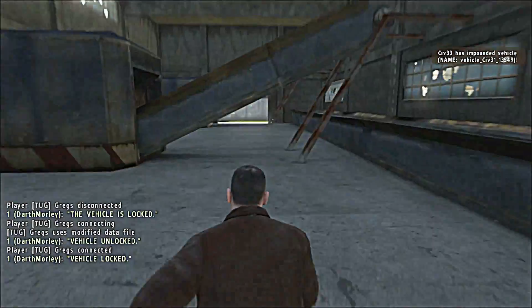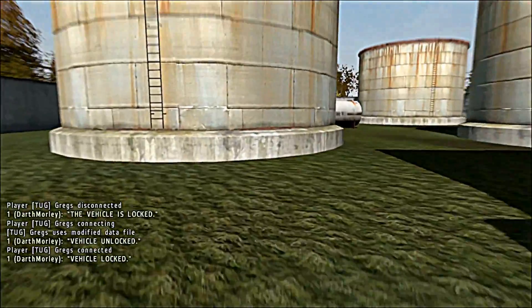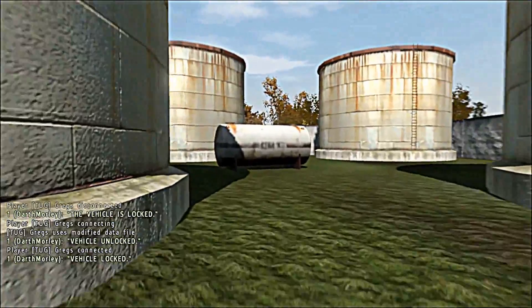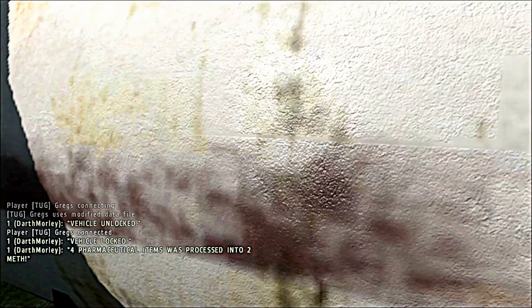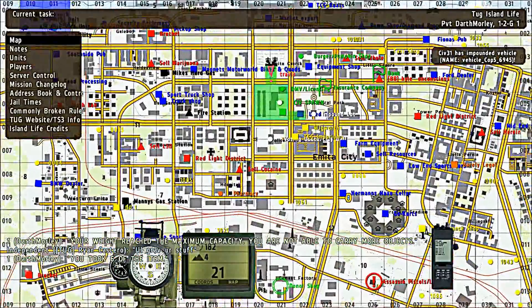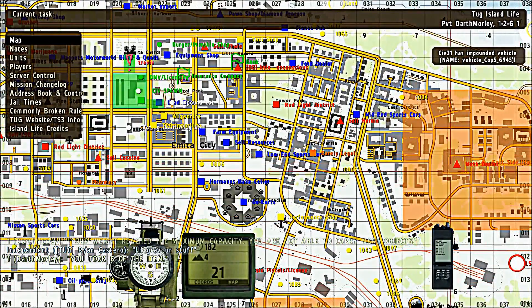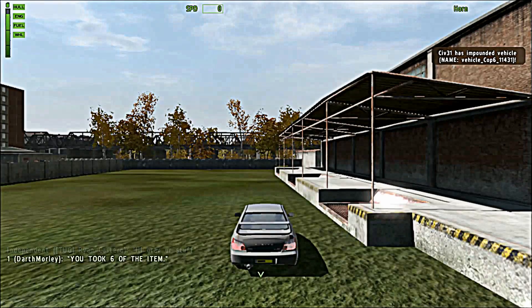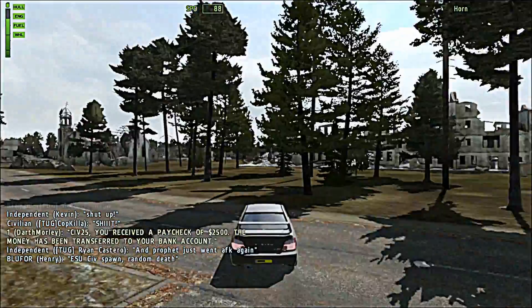So basically you come to the meth lab, park your car up, and come around the back where there's this little propane tank type thing. You just want to go up to it, scroll in on it, and click 'process meth.' For every two pharmaceutical items you have it will process it into one meth. Once you've done that you're going to want to travel all the way over to the meth dealer — it's a bit of a long drive, but once you've done it a few times you'll learn a pretty good circuit and it just becomes easier and easier.